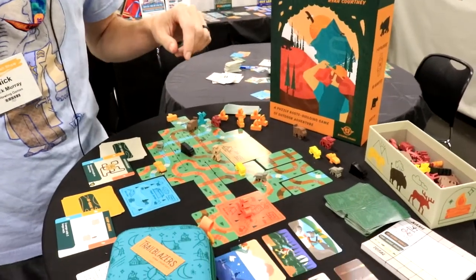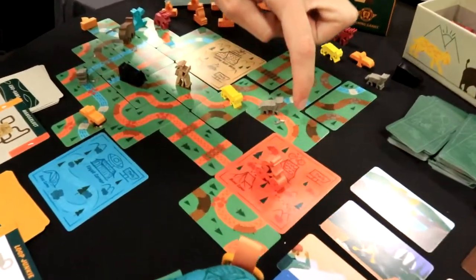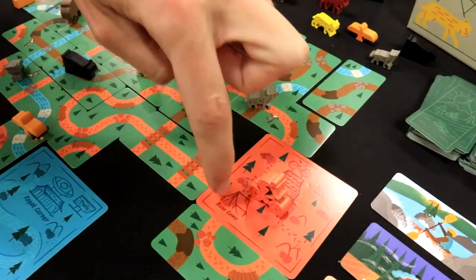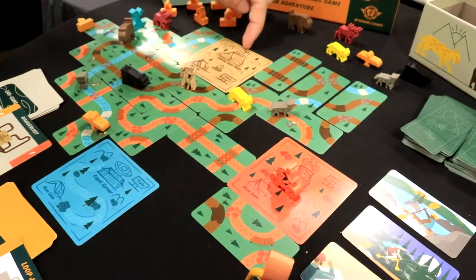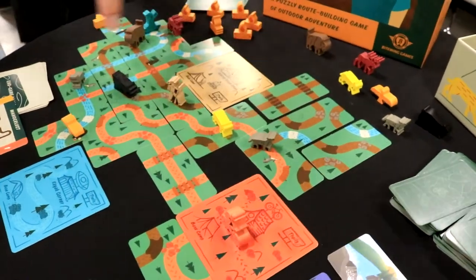The way the game works is you are trying to build loops that start and end at a matching campsite. So you've got your biking loops — small ones or big ones — you've got hiking loops, and then you've got your kayaking loops.